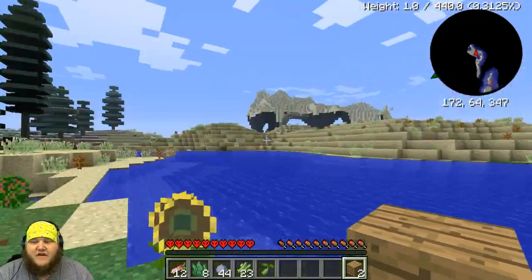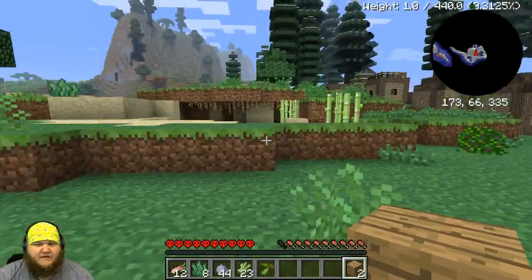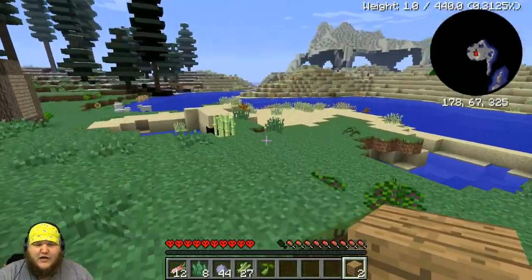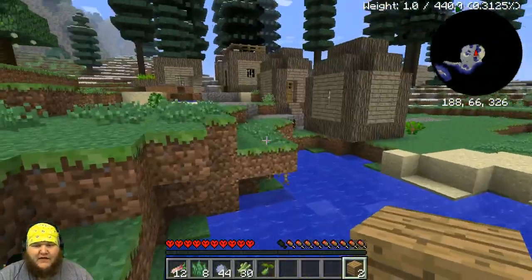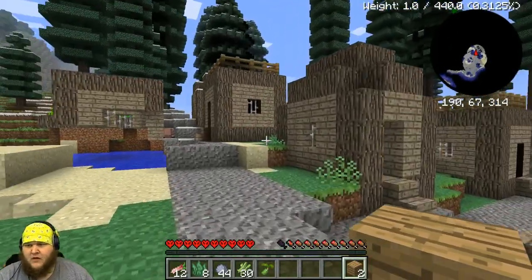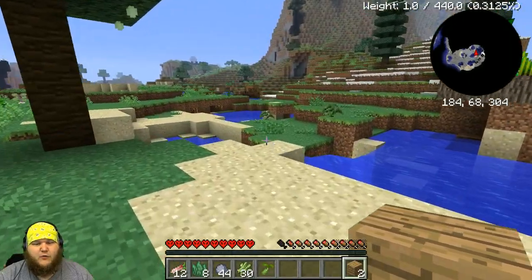A village! A village! I repeat, we have located a village! Survivorman's never found an Ewok village in his whole thing — less Strouder, less Strouder. It doesn't matter. He's never found an Ewok village, but we found one, so let's go over here and see what they've got. I see crops already. Get me some crops! We're gonna get some wheat crops.